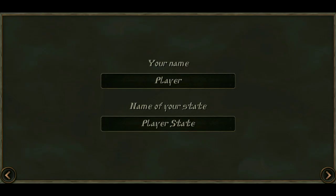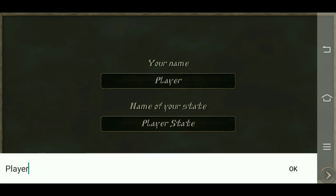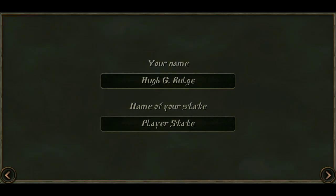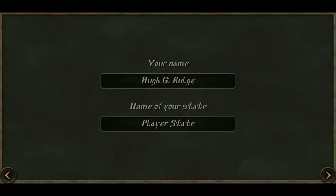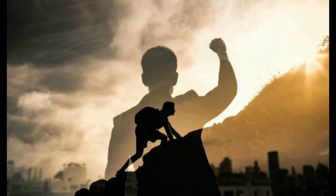With our difficulty selected, it's time to name our character. Of course, we will be naming him something very appropriate. He will be none other than the legendary U.G. Bulge. It's the one and only Mr. Bulge. His name is absolutely perfect, ladies and gentlemen. And Mr. Bulge will be leading the state of Bastana to fame and glory.